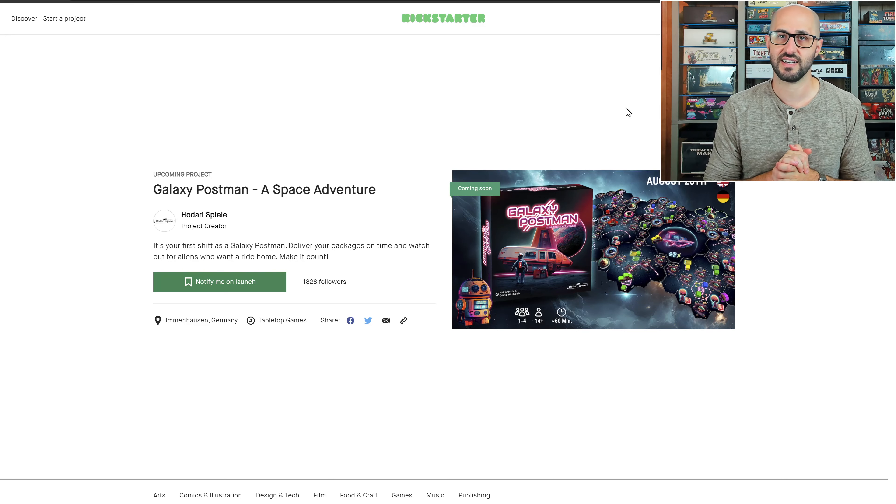Delivering these different packages and aliens are the main way to score victory points throughout the game, but players will also be gaining victory points for the upgrades that they're able to perform throughout the game as well as any shared goals that they're able to complete. The player with the most victory points at the end of the game wins, and if you're interested in this one you can check it out — links are in the description below.